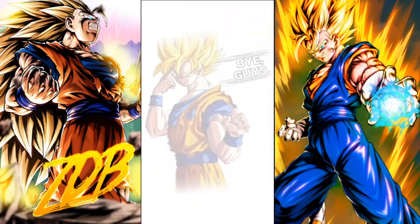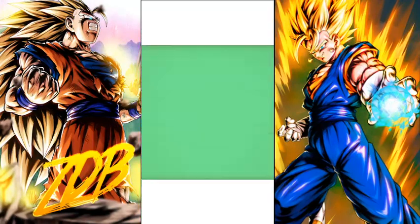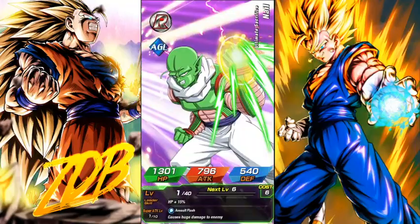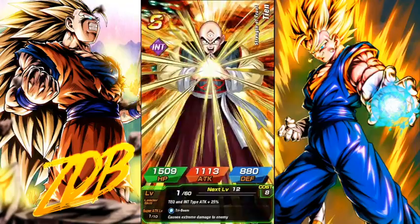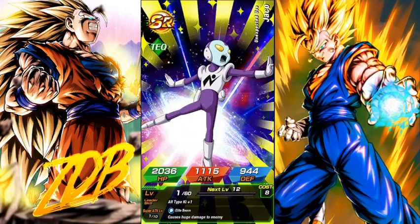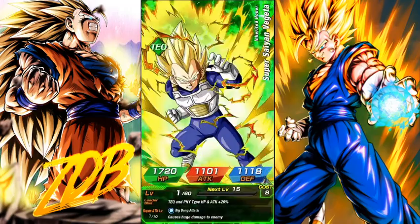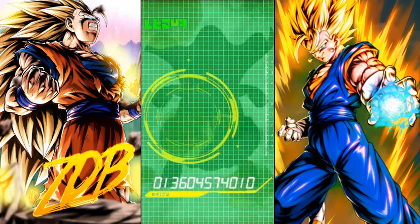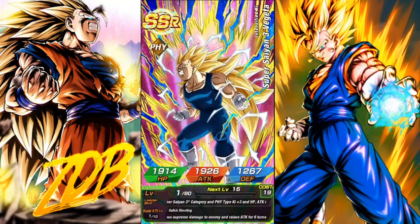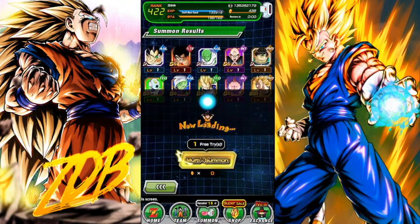I've gotten Puff Puff twice. A lot of rare AGL Nails — can we get the SSR Nail? Jaco. Yeah, we're gonna see a lot of those Zamasus as he's a featured SR. That's not a bad SSR. Hopefully he dupes in soon.